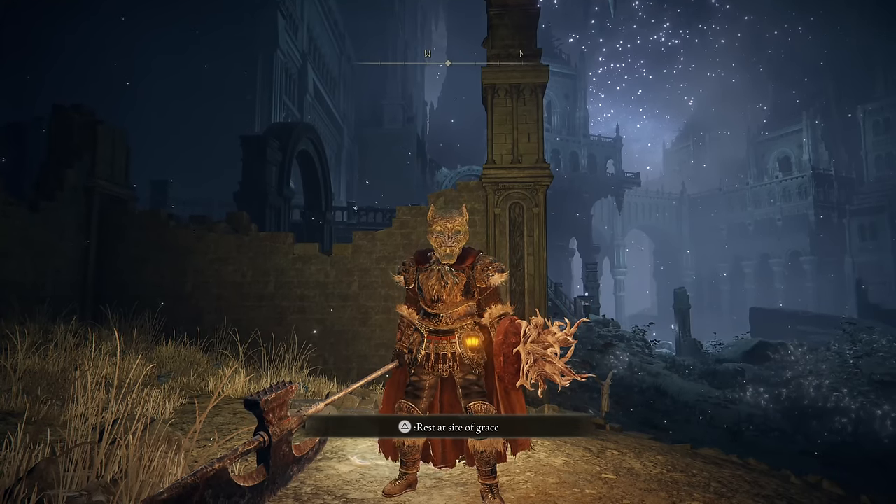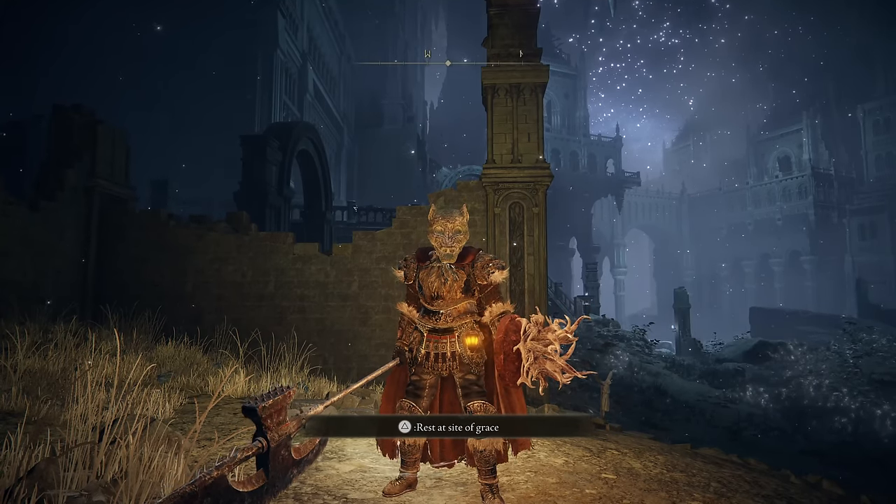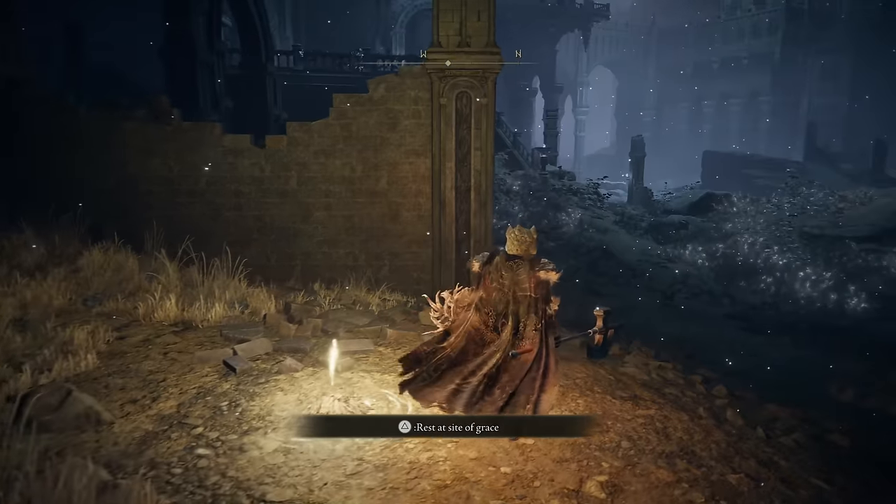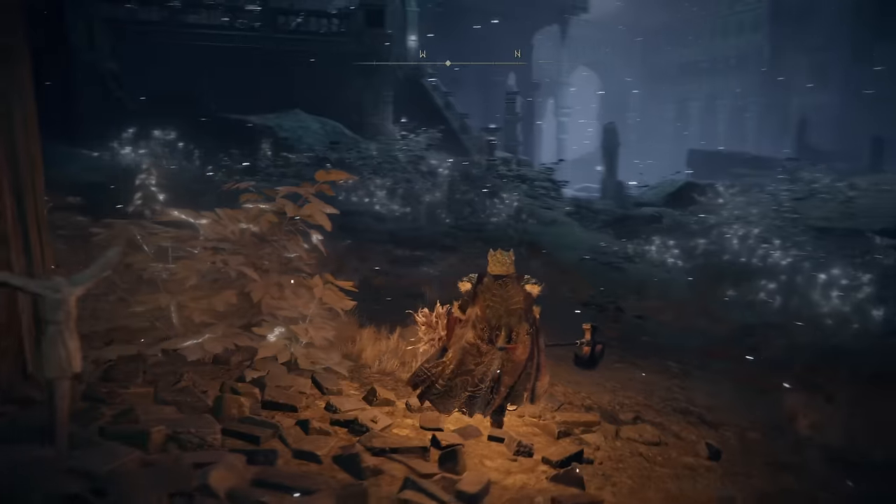What is happening y'all? Welcome on back to episode 37. This time around we are taking out Noxtella the Eternal City. Quite a few things to get here including some stuff we need for our plat.